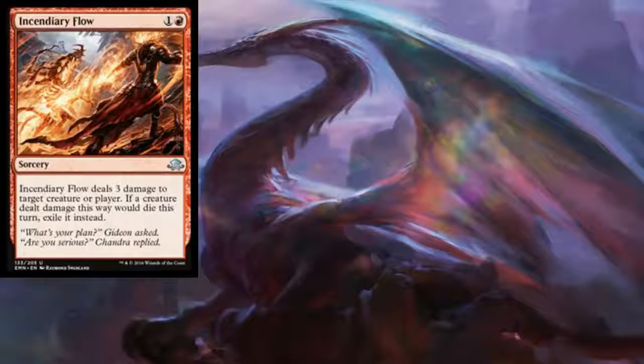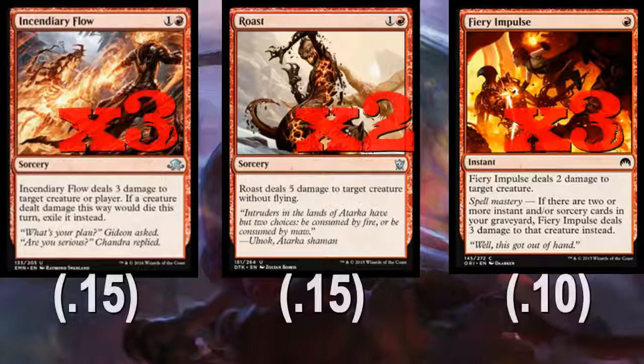As far as other burn we're playing — and we'll get back to creatures in a second because we are playing more creatures than just seven — burn and creature removal are super important in this format, full of decks that play 27 to 32 creatures. We're playing three copies of Incendiary Flow, two copies of Roast, and three copies of Fiery Impulse. With something like 19 main deck spells, it's pretty easy to get to three damage on Fiery Impulse, and it's pretty good in the early game.